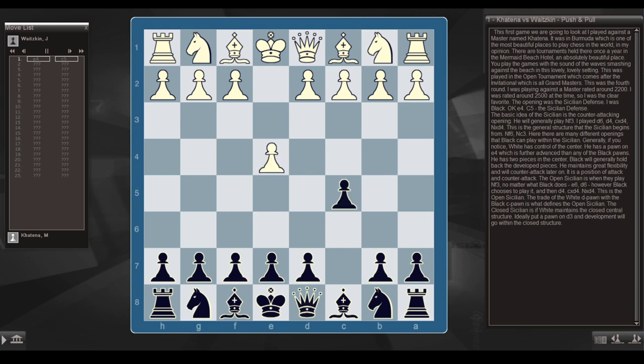e4, c5 — the Sicilian Defense. The basic idea of the Sicilian is it's a counter-attacking opening. He will generally play knight f3, I play d6, d4, c takes d4, knight takes d4. This is the general structure the Sicilian begins from — knight f6, knight c3. And here there are many different openings that Black can play within the Sicilian.